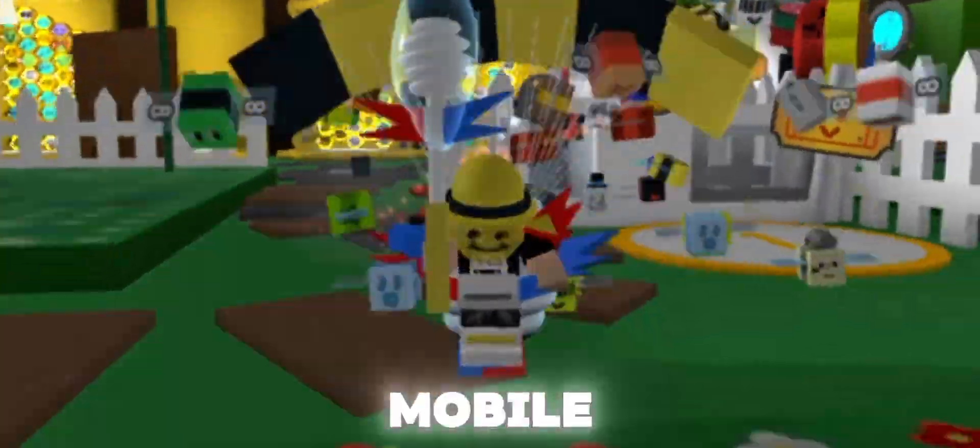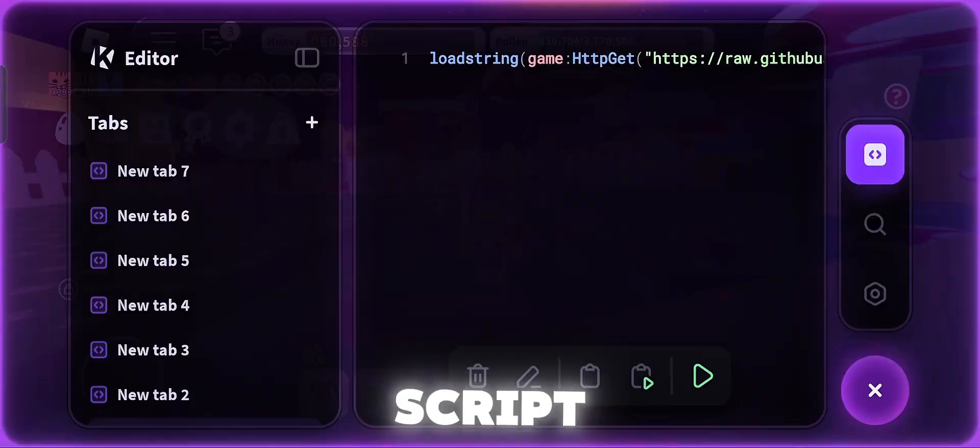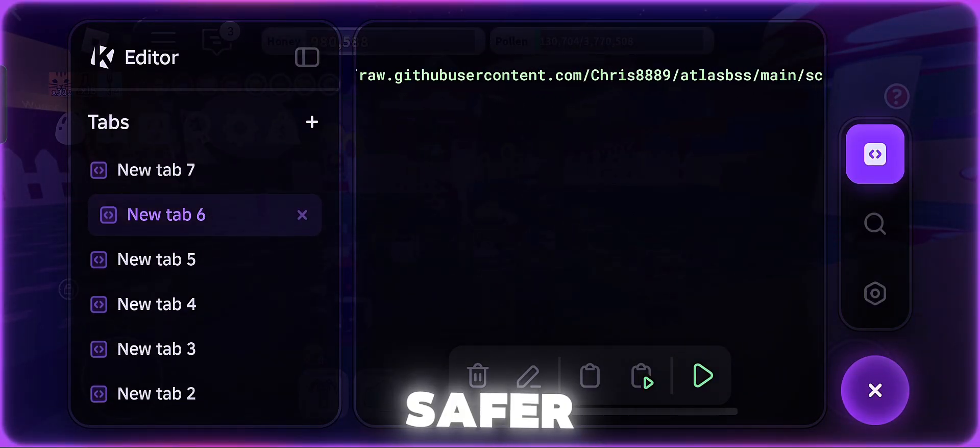You also want a macro on mobile, but you can't? I'm introducing to you Atlas V1. This script is very easy to set up, and also don't use tween to fields if you want a safer macro.